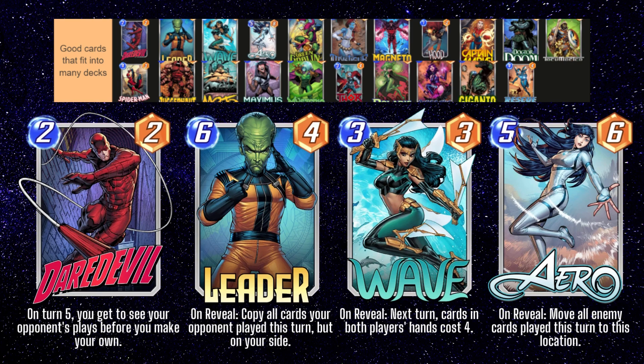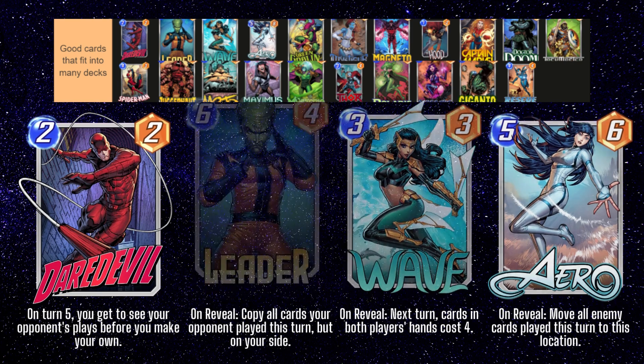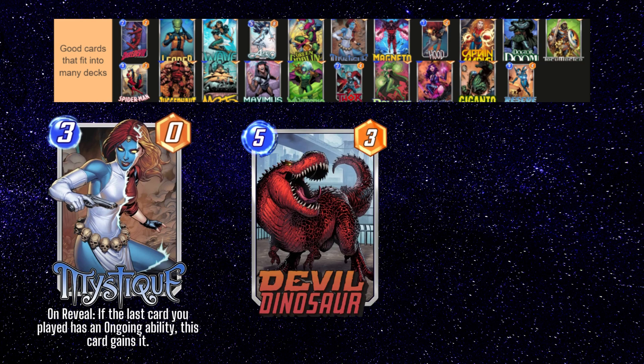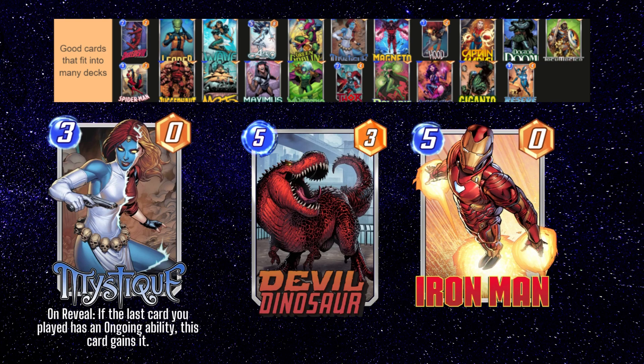Arrow and Leader are both great at closing out games that you are already winning. If you're winning two lanes, you can often Arrow into the third lane to make sure your opponent can't flip the other two lanes on the last turn. Mystique obviously synergizes with any card that has a strong ongoing effect. In addition to what we've already mentioned, cards like Devil Dinosaur and Iron Man are great Mystique targets, and everyone should have those in their collections at this point.